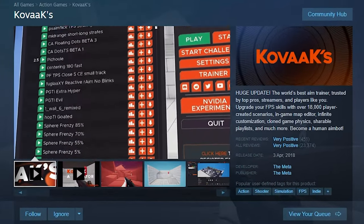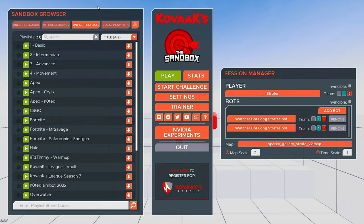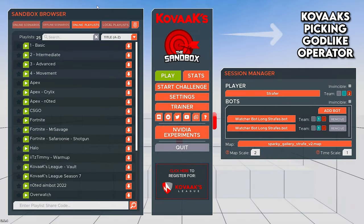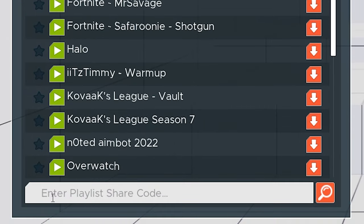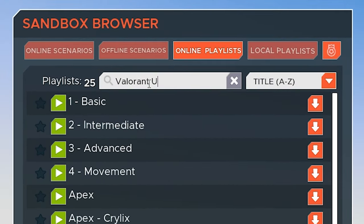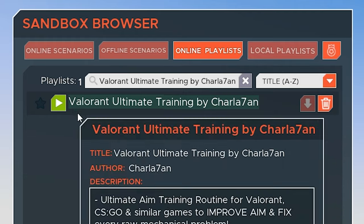Now let's start with my ultimate Kovaak's training. First, download Kovaak's from Steam, install it and open it up. In the description of this video you can find the import code for my playlist. Copy that code, go into Sandbox Browser, Online Playlist, and paste it in the text box. Or you can simply search in the text box 'Valorant Ultimate Training by Charlatan.' Click the download button and you're ready to start.